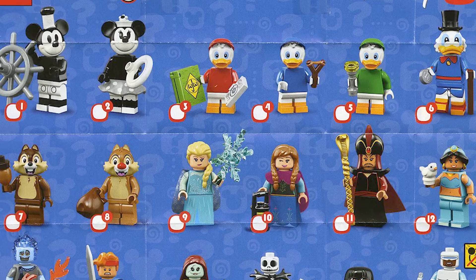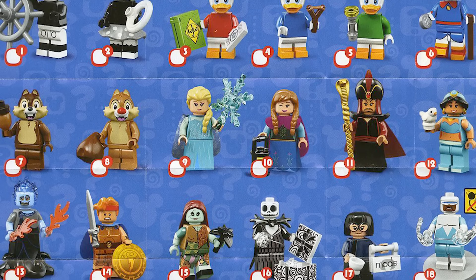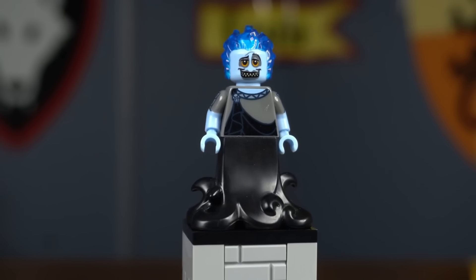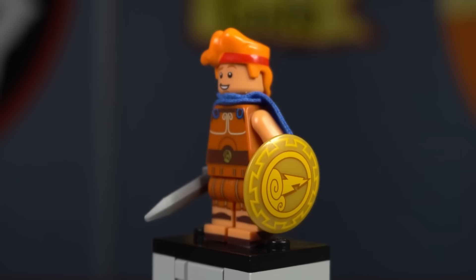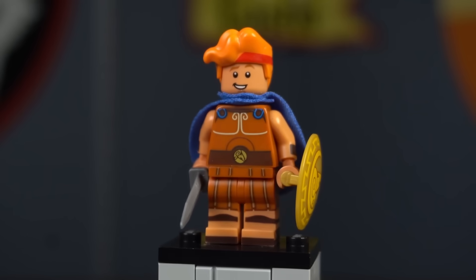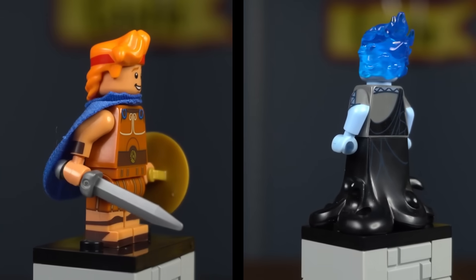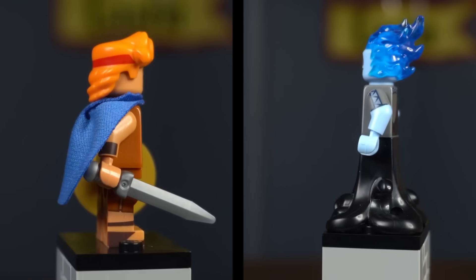There are two honorable mentions to this list, both from the Disney series 2 CMF line. The first is Hades, who represents the god of the underworld. The second is the man himself — Hercules. Hercules has a lot of great printed parts that are perfect for custom figures. Both would fit in great with any ancient mythology world you are trying to build.